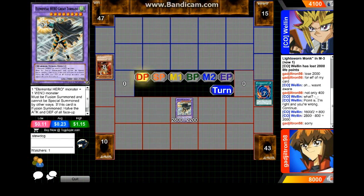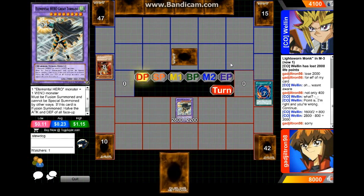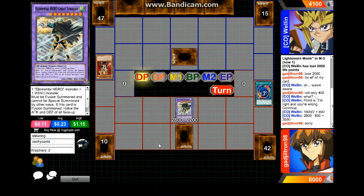Okay, Wellin's turn — you got that BLS, you got that Judgment Dragon, I know you got that Gorz in hand. He's gonna be setting a monster, most likely a Raiko. I mean you could have just passed your turn and waited to summon the Gorz. Here's Zaki — cards coming to the party. He's going to be setting before he attacks. There is no need to set that card before you attack.